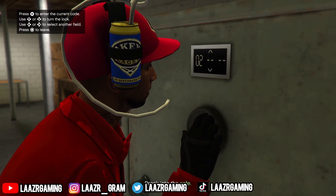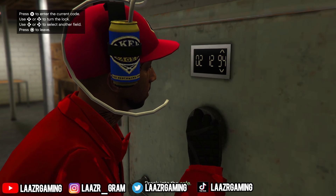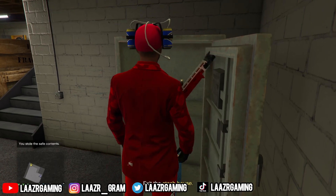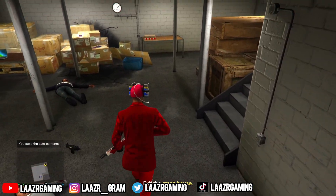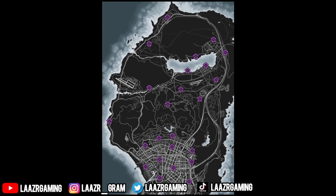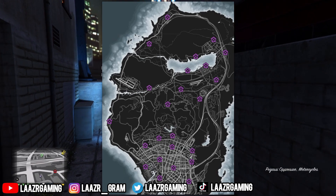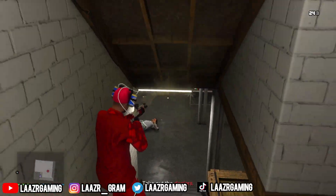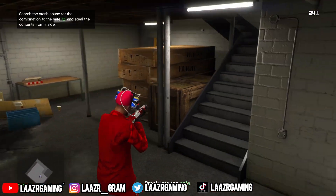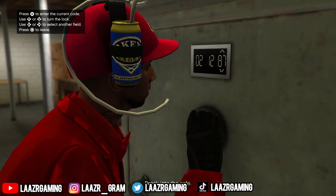These stash houses will only appear once every single day, so do take note of that. You guys have to make sure you log on daily in order to complete these challenges and unlock these rare clothing items. Here on screen are all of the locations for the stash houses that you can expect to see pop up on your map over the next two weeks or so. There are quite a few different locations, and once you arrive at one, all you have to do is kick the door in, take out a few enemies, look around the area for a little code, enter it into the safe, and then leave the stash house.